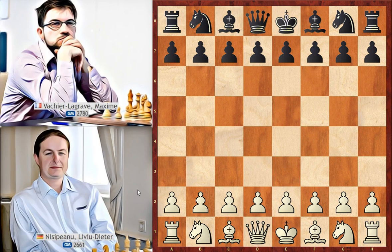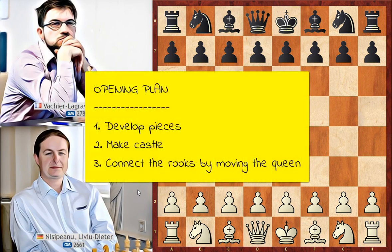Let's analyze the game from the point of view of opening, middle game, and end game. In the opening we need to develop our pieces, make castle, and connect the rooks by moving the queen.